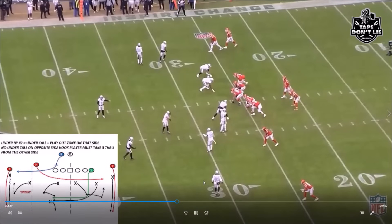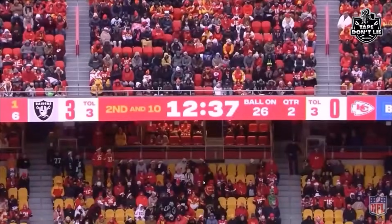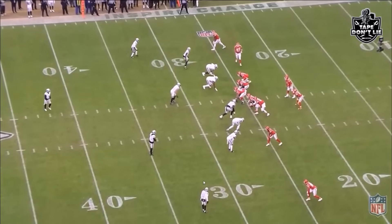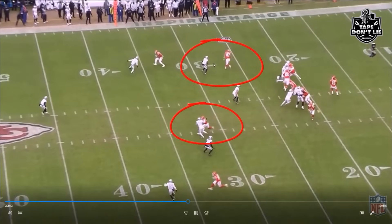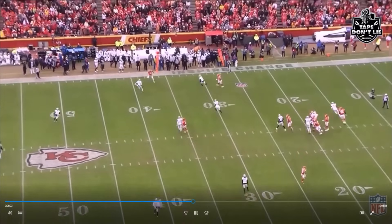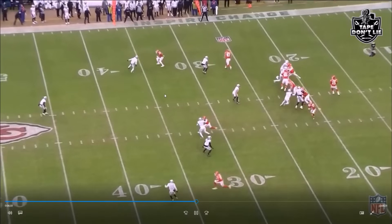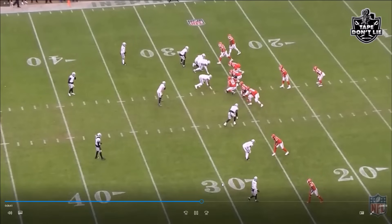Now we go over the secondary. This first one we call 'Fast Three' — basically Cover 3 with kind of a man call, with Nate Hobbs on any crossers or over-routes, and the linebacker helps on quick drags. You see Palomal playing the chip and little quick out, and Hobbs playing man-to-man. Everybody's right where they need to be; Jack Jones slips and Mahomes misses — some of this game was just Mahomes being bad.